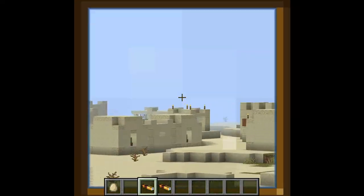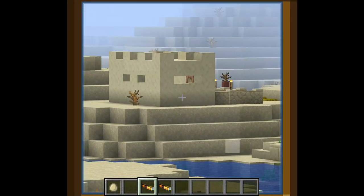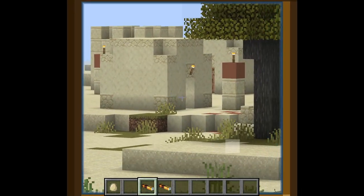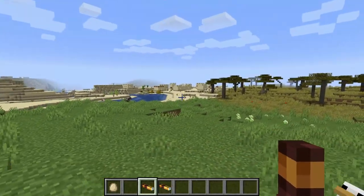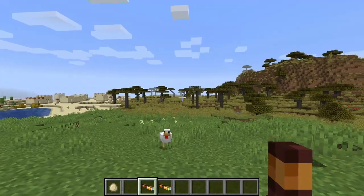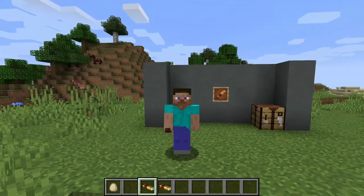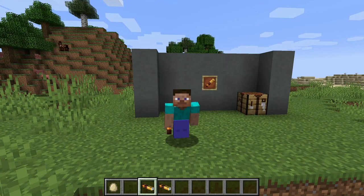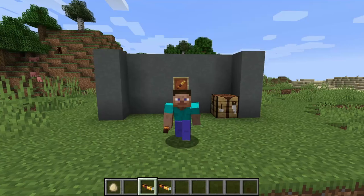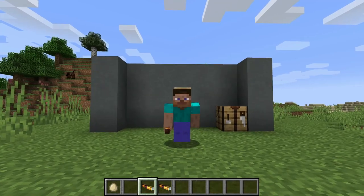Like I said, if you have OptiFine this item is pretty useless because you can already zoom in. But for Bedrock players it's going to be really helpful — spotting out new biomes in the distance, or in a PvP game mode looking for players. As always, please leave a like, comment, and subscribe if you're new to the channel. Sorry I haven't posted in a while — I slipped and fell on the ice. I'll see you guys in the next video, peace.